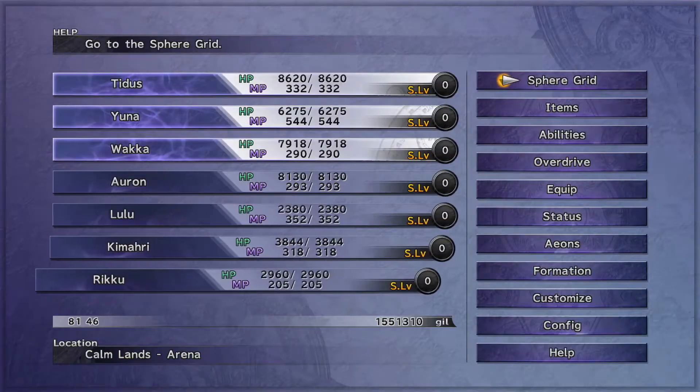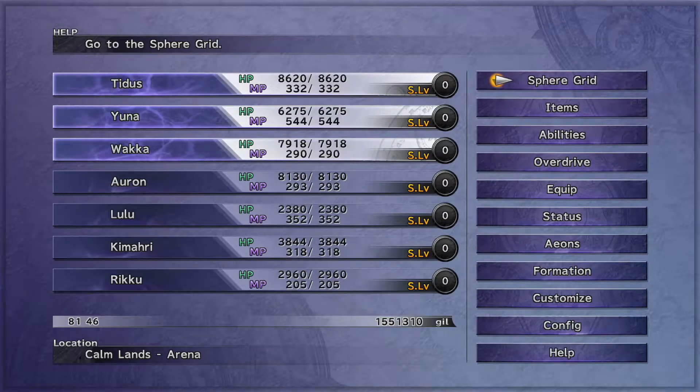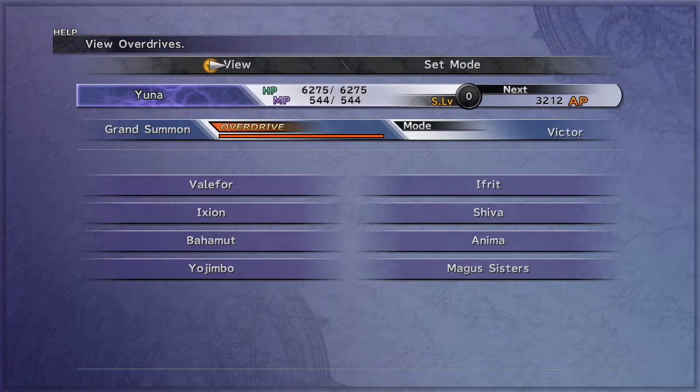I'm going to show you how we're going to get super buff here at the end of the game and max out the sphere grid as much as we can. We're going to go with Tidus, Yuna, and Wakka for our final party, so we're just going to be focusing on the three of them. Sorry Oren, you've been cut from the team. We're going to go ahead and fight One-Eye.